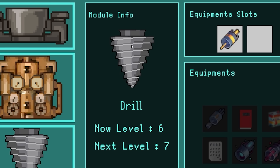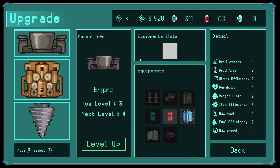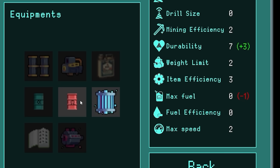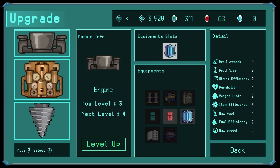It actually looks different as well - oh, we got an extra slot. Speaking of equipment slots, if we go to our engine module, we can add durability or this one - high capacity battery - increase our fuel and fuel efficiency at the cost of max speed. I think I'm going to take that one to be honest.